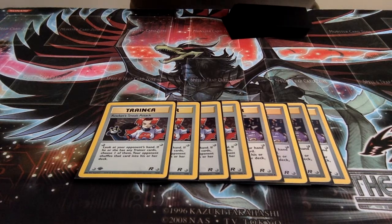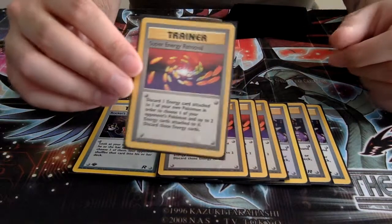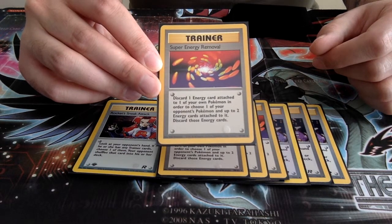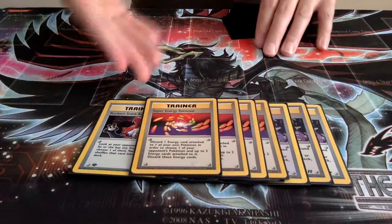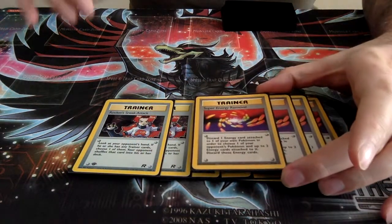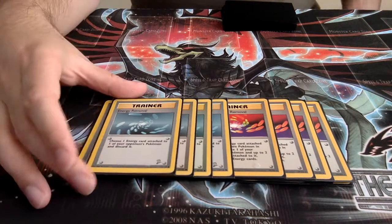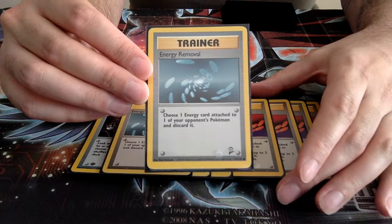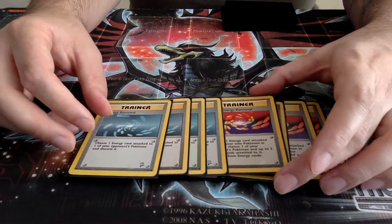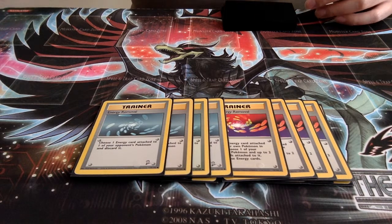Because our Pokémon are very good at reattaching energies to themselves, we're on the full playset of Super Energy Removal. We need to discard one energy card attached to one of our own Pokémon, and we can remove up to two energy cards attached to one of our opponent's Pokémon and discard them. This is super powerful — we can only attach one energy a turn, so if we can remove that efficiently from our opponent's Pokémon, we get the upper hand very quickly. We're also running the full playset of the regular Energy Removals. Combined, they're very effective, and we don't really care if our opponent runs these since we can get our energies back quite efficiently with Plasma and Energy Absorption.